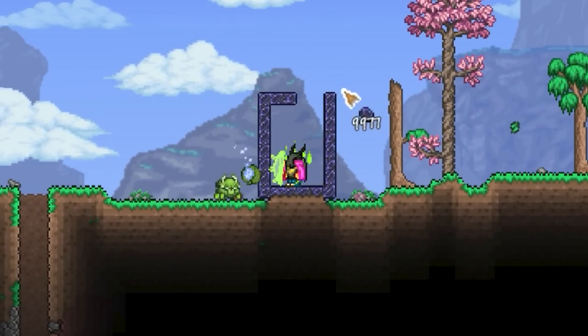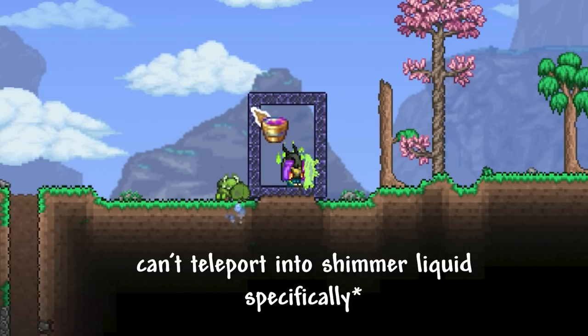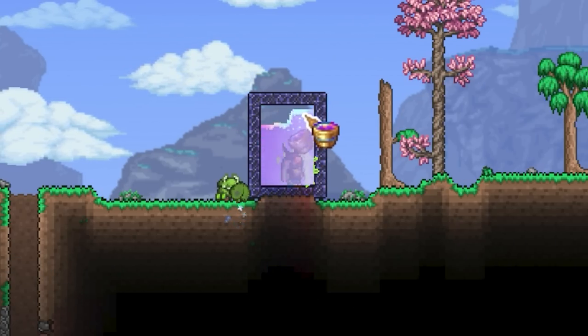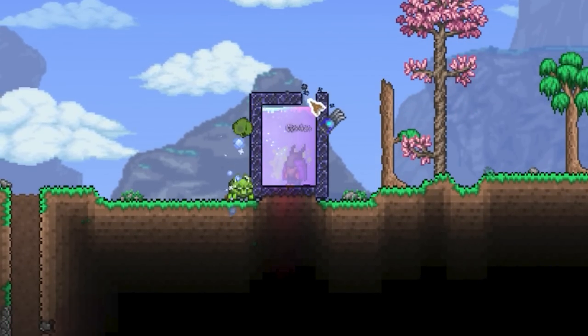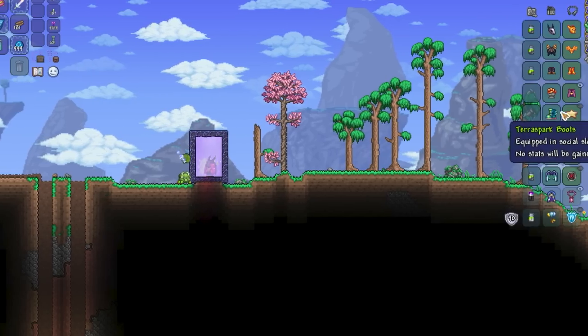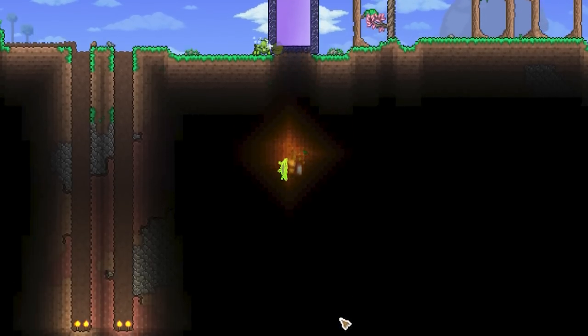Note: you can't use the Rod of Discord to teleport into the Shimmer. So if you are building an Ender Portal, you kind of have to jump inside it first and then fill it all the way up. Okay, now I'm inside — I've got to make sure my Chromatic Cloak's off, and let's see where we go.